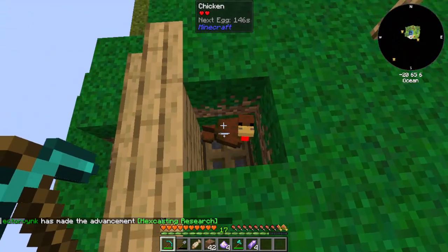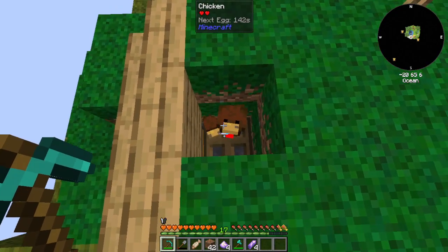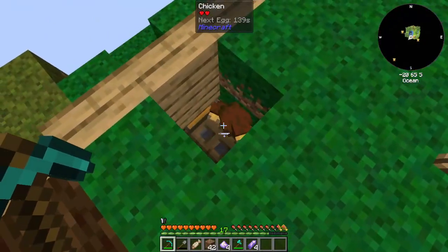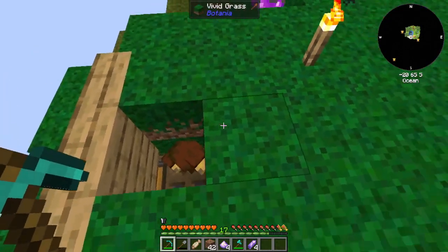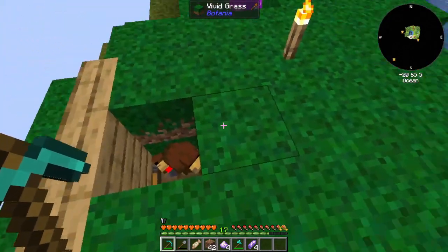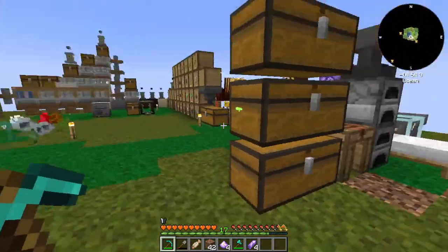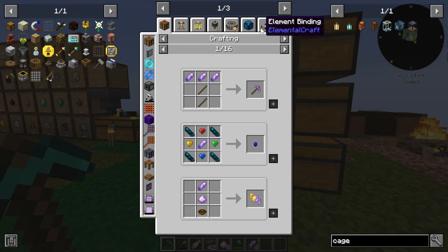I basically got one chicken out of nine eggs and then randomly another chicken spawned somewhere, so we've got a couple of chickens. You can catch them in one of these little cages, which is quite nice. You control-click to get them out of the cage — if you shift-click it just places the cage, which is a bit weird.